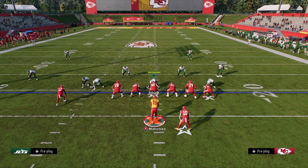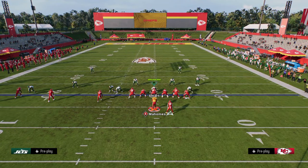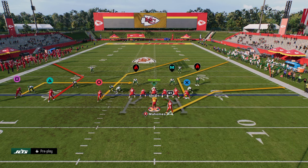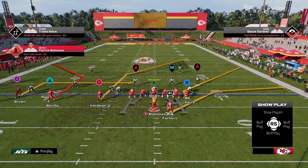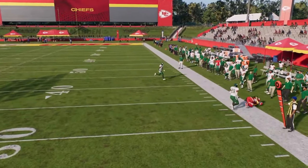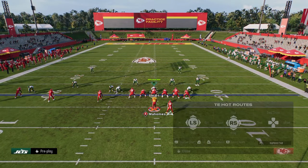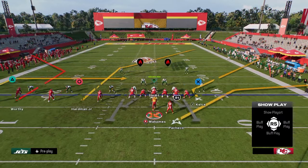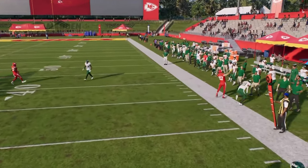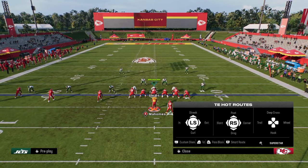We've shown the ability to beat pretty much every zone coverage. Now I want to go over a cool route in Play X Under — a corner route to the tight end where we stem him all the way down. You can't hot route this corner; it's a sharp corner, and it does a great job of giving you a high-low read on the right side that attacks both man and zone coverage. If they play man coverage, a lot of times the tight end is just going to get outside separation. And even if he doesn't, you can high-point it.